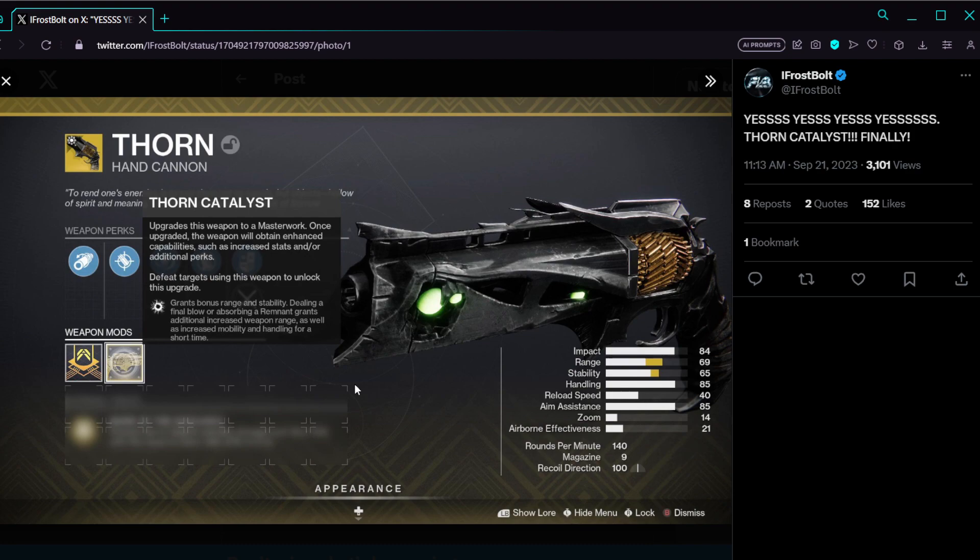Actually insane. I think it should just give you a little bit of range and more stability, but that's just what I think because I'm a controller player. But getting a kill or absorbing Remnant — which is the little green thing after you get a kill — will grant you increased weapon range as well as mobility and handling. The handling part doesn't really matter; you're already near max.